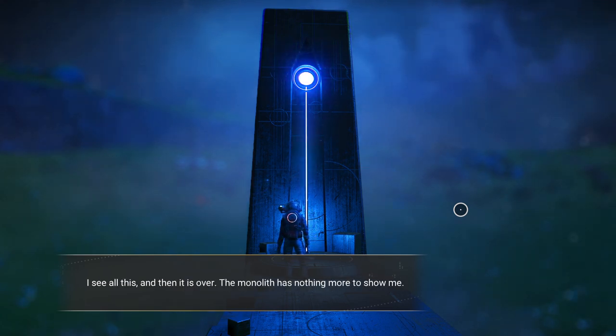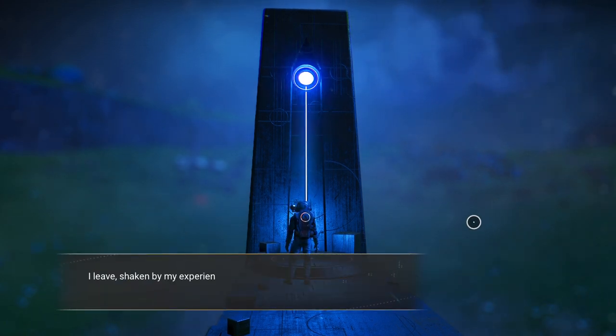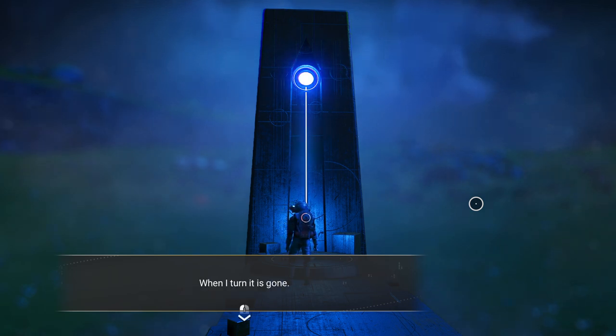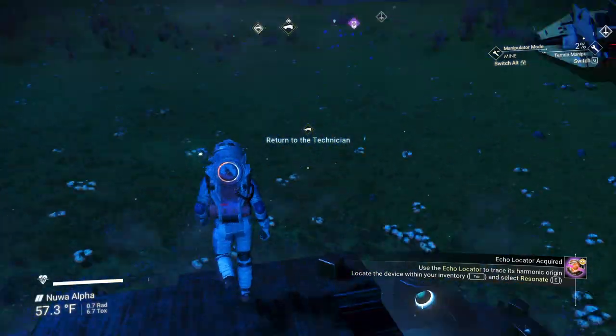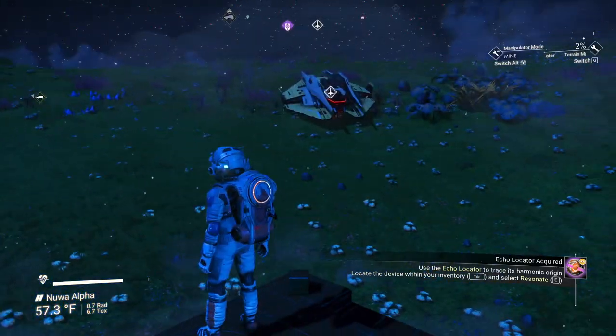'So it would be until the coming of the last traveler, until the destruction of realities. Know this, the final testament of Nal — I see the end of time, the end of all things, and in that crimson light there is a figure, its hand held out before eternity.' I see all this and then it is over. The monolith has nothing more to show me. I leave shaken by my experience — as I go I feel something right behind me breathing, watching. When I turn, it is gone.